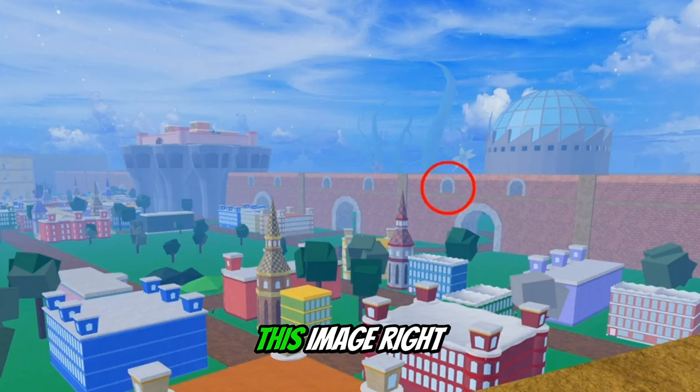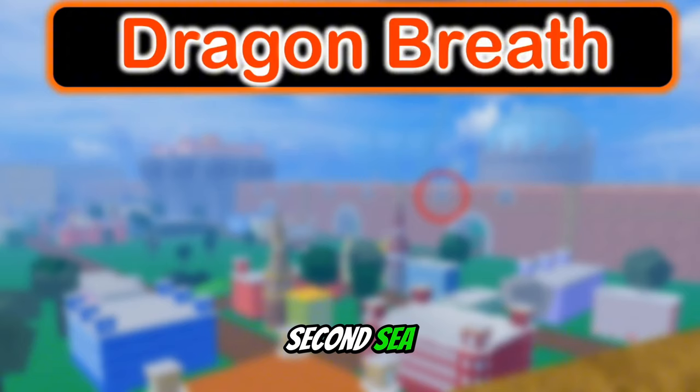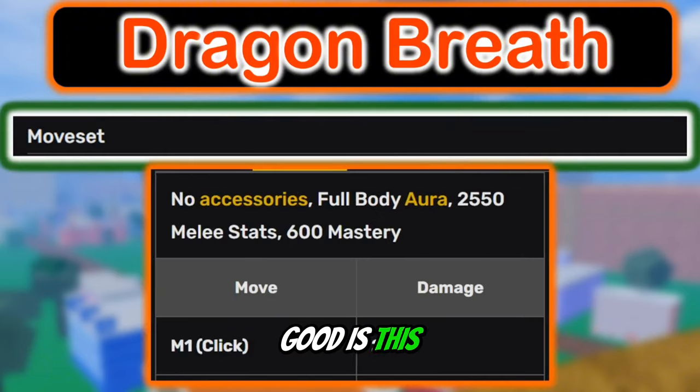Where exactly is Sabi? Well, he's located as shown in this image right here, in the second sea. Now, exactly how good is this fighting style?